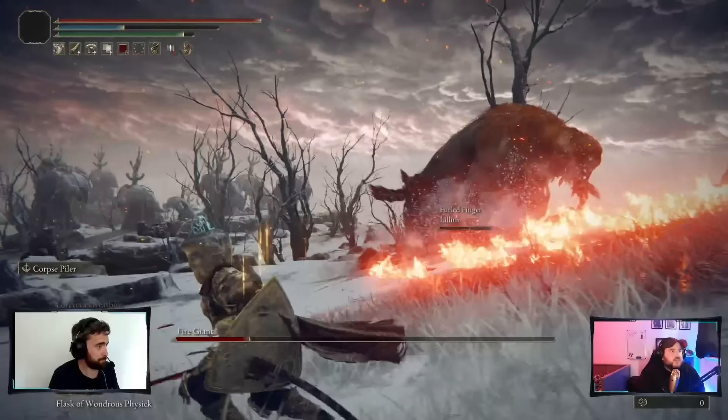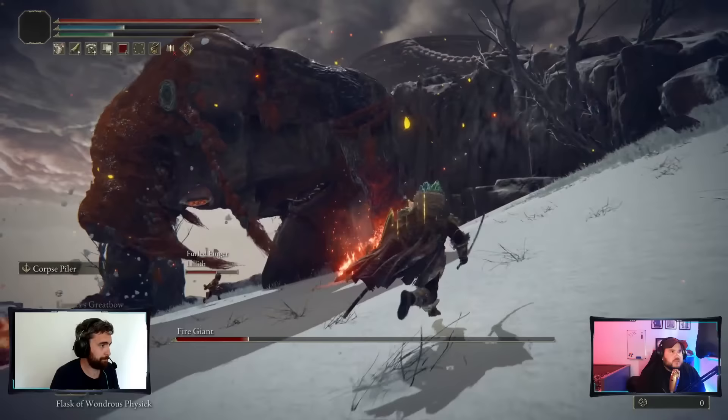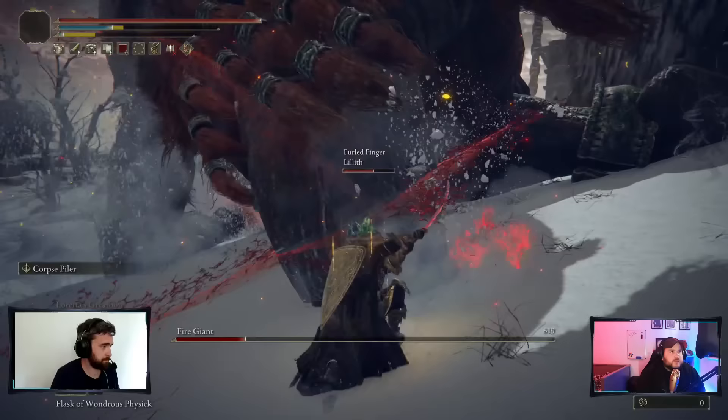When fighting bigger enemies like the Fire Giant or the Elden Beast, try fighting them without locking onto them. Being locked on will sometimes prevent you from seeing an incoming attack. And if you're a bloodhound step user, being locked on can cause your step to drag you towards enemies, which could very easily get you killed.